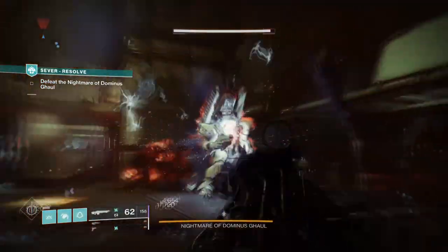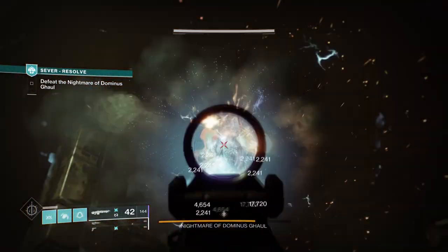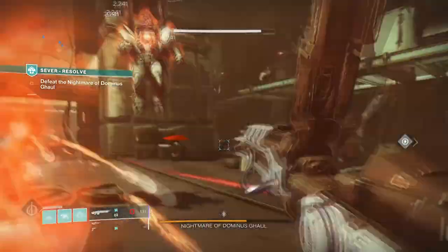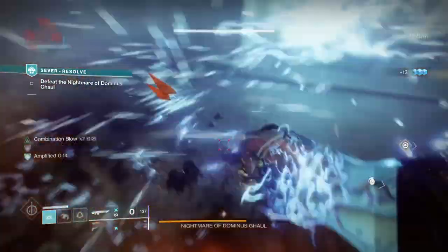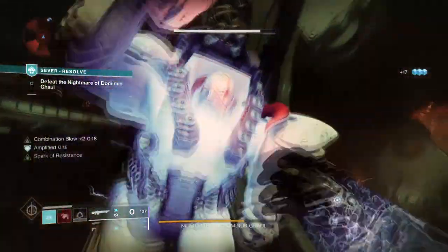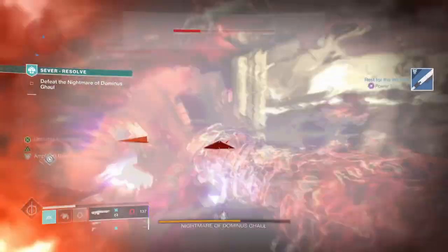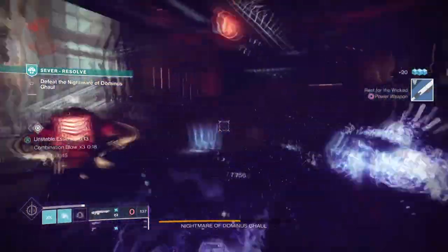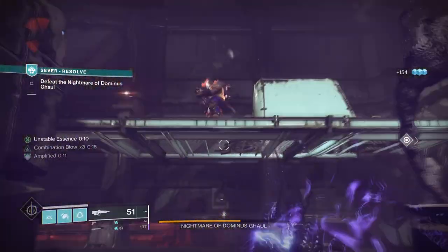Assassin's Cowl is the best neutral game exotic for Hunters and has been a blessing in disguise for all the subclass 3.0 builds. If you are a solo player who wants to survive long fights, you should be using Assassin's Cowl to its fullest, as its simplicity allows you to achieve just that. Getting health back on kills and going into invisibility is basically two builds in one, and attaching it to Arc 3.0 makes you even more unstoppable. Combination Blow grants stacking melee damage as you go while also giving class ability energy and health on top of the exotic's buffed effect.